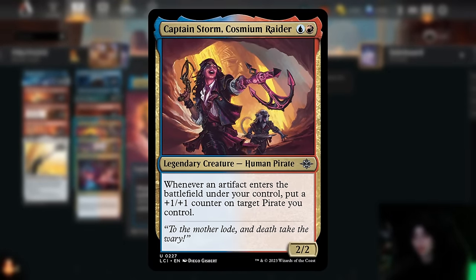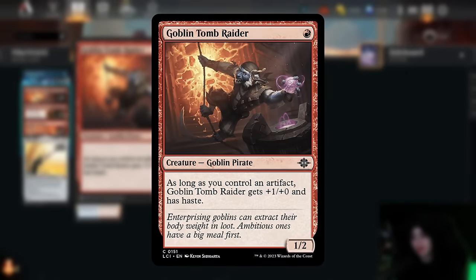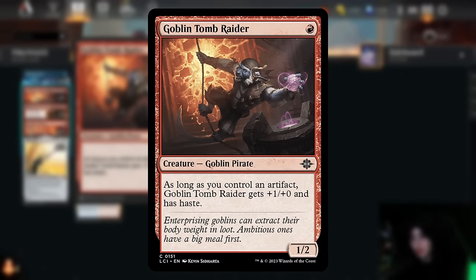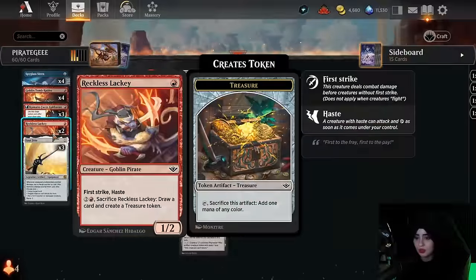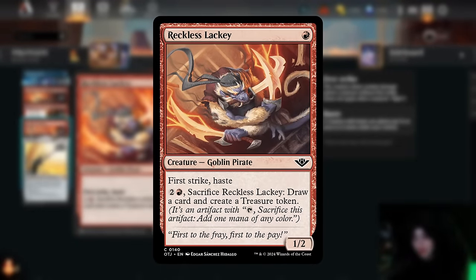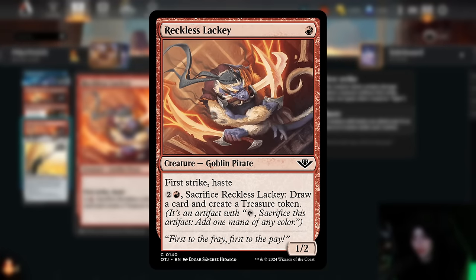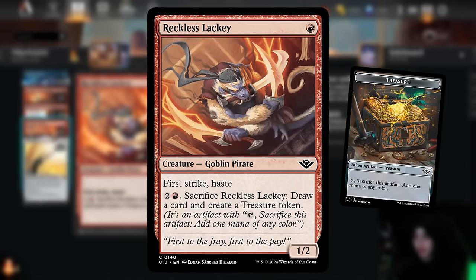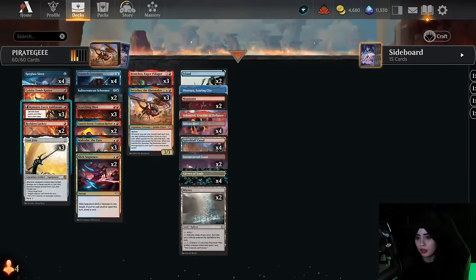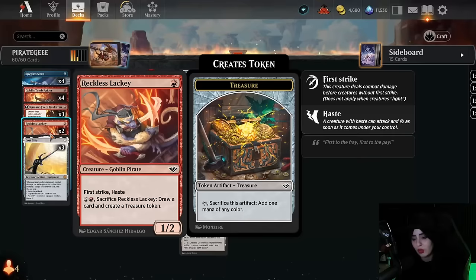Captain Storm gives a +1/+1 counter to a target pirate you control whenever an artifact enters the battlefield under your control. There's also the Goblin Tomb Raider that gets +1/+0 and haste as long as you control an artifact. Another new card we're playing is Reckless Lackey — a one-mana goblin pirate with first strike and haste. It has an activated ability for three mana where you can sacrifice it to draw a card and create a treasure. It's felt okay — I've preferred a few more copies of Kimano over it, but it's still fine.